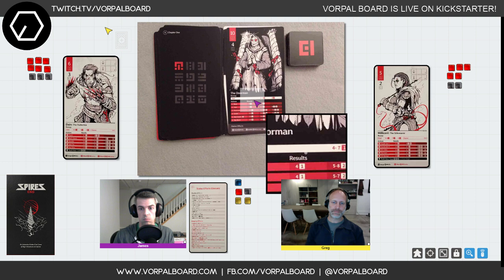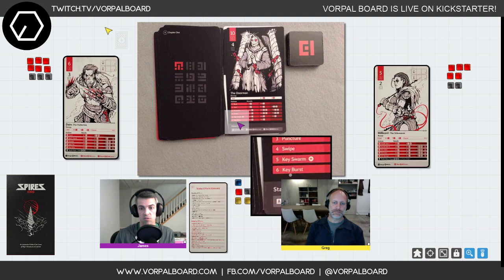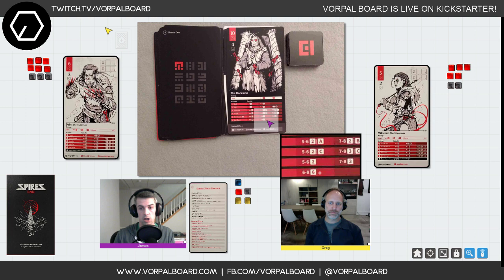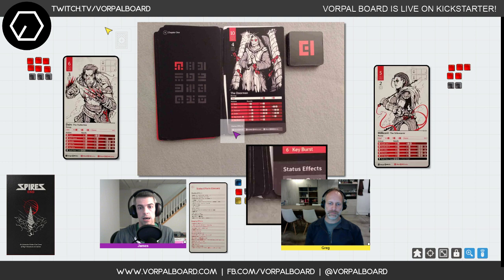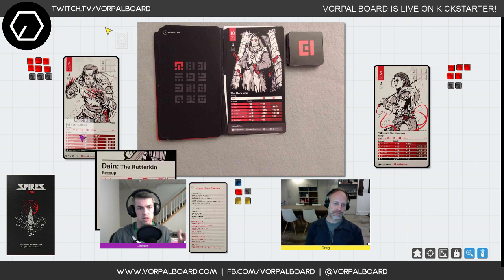The Doorman has a recoup that tells us what numbers he has to roll to get his health back, and he has different actions — some not so dangerous like Slash, some extremely dangerous like Key Burst that does a ton of damage. Each ally gets a turn, then the enemy gets a turn, until either we're all dead or he's dead. We'll start with Dane, then go to Millicent.